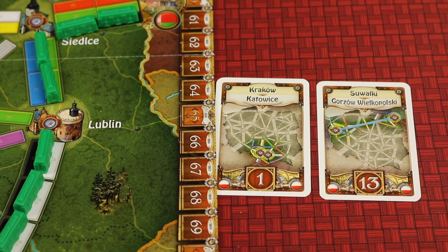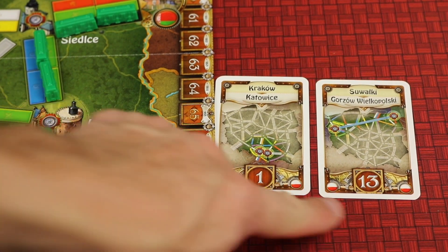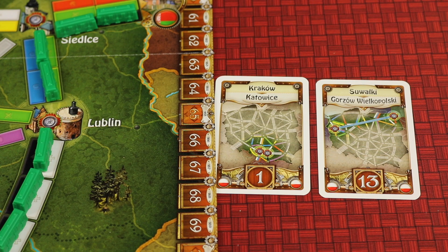At the same time, you're still trying to complete tickets, and the tickets range between 1 and 13. Most of them are less than 10, so they're smaller routes — but there is a lot of blocking, so they're just as hard to complete.